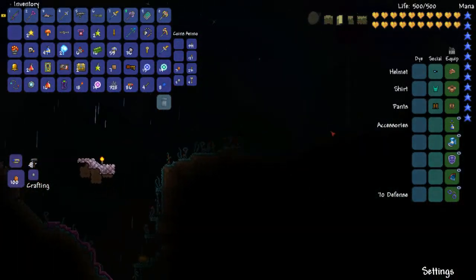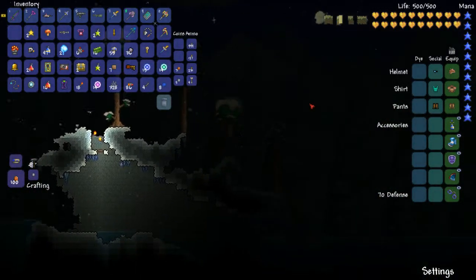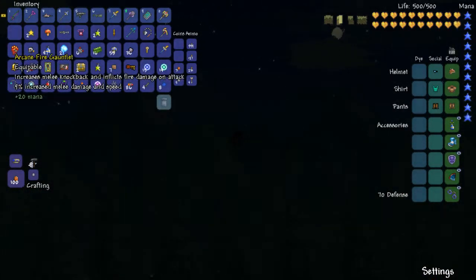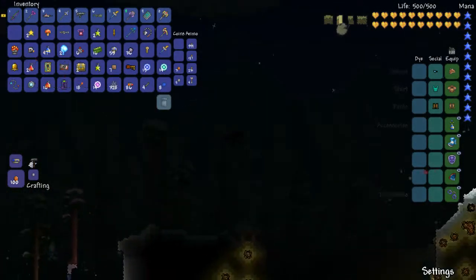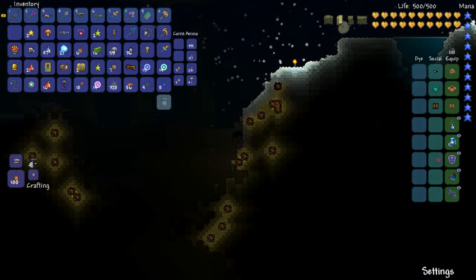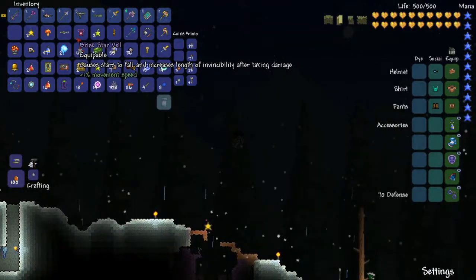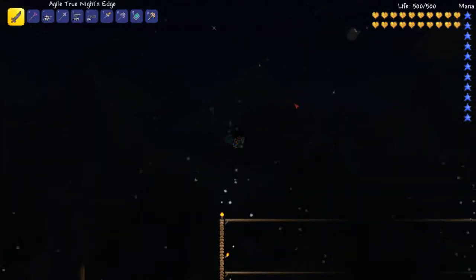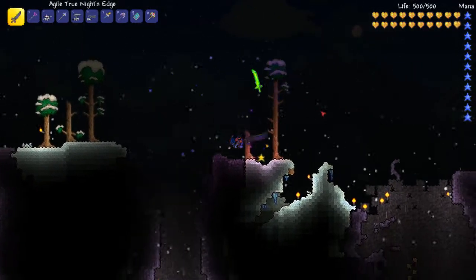We're going to try a bit of a different tactic - we're going to use this new magic weapon, and switch out some of our accessories to make that work better. Instead of our Arcane Fire Gauntlet, we're going to be using Magic Cuffs. The gauntlet helps with melee, the cuffs help with magic. And instead of our cape - our Star Veil, which helps with invincibility - we're going to be using a Mana Flower. The Mana Flower will automatically use potions whenever we need them.